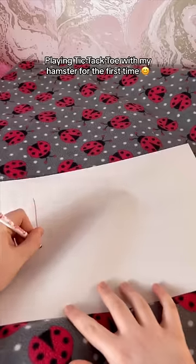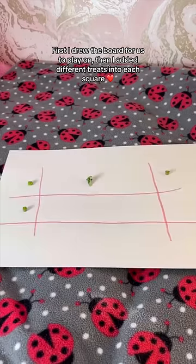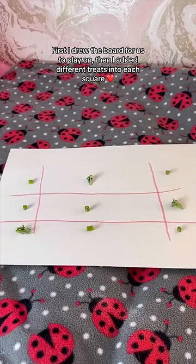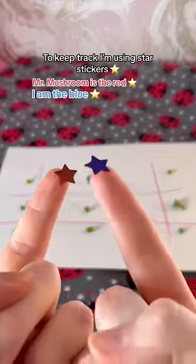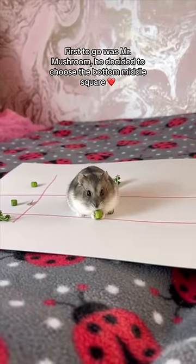Playing tic-tac-toe with my hamster for the first time. First I drew the board for us to play on, then I added different treats into each square. To keep track, I'm using star stickers.